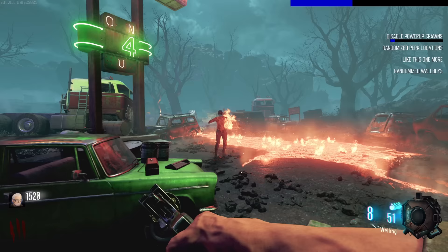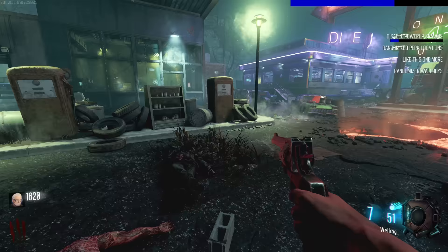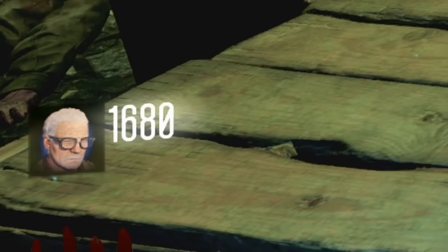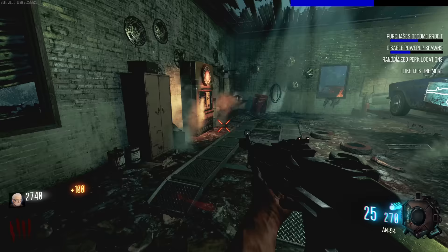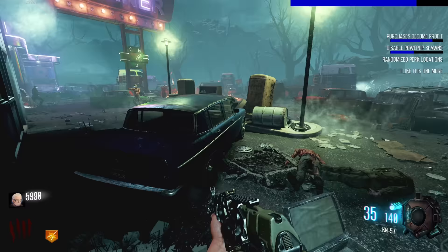Yeah, every 30 seconds - this is interesting because unlike Cause and Effect it's not every single round, so it is definitely going to be more chaotic. 'Purchases become profit' - what? So you're telling me if I spend 950 points am I going to get 950 back? Wait, what the fuck, no way dude! And I got an AN-94 as well, hell yes! Oh hello zombie.